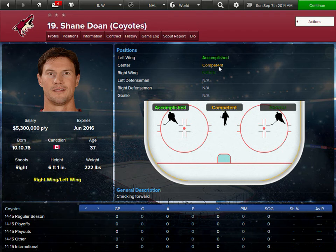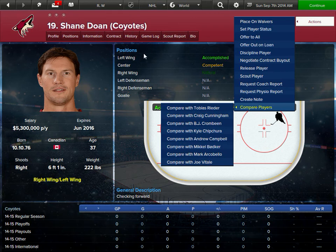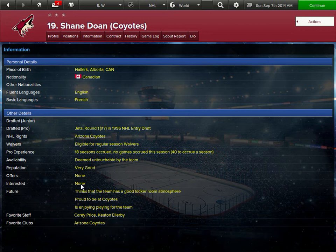Positions: he's accomplished left wing, pretty good center, but he's natural on the right. You want to play him on right or left. He's a checking forward basically — so he's a second or third liner, probably a third liner. There's an actions section here with lots of options. Information: just details about him. 18 seasons in this game. First round pick, number 7, '95 draft. He's an original Jet actually.